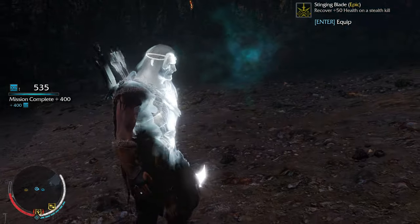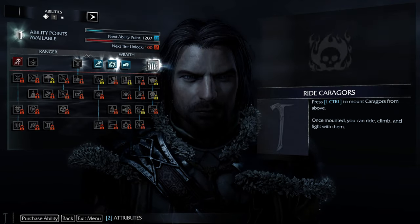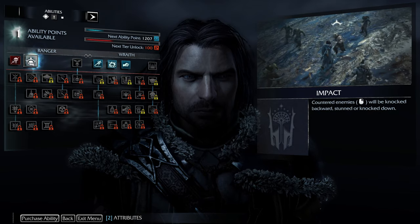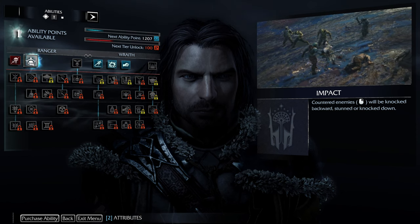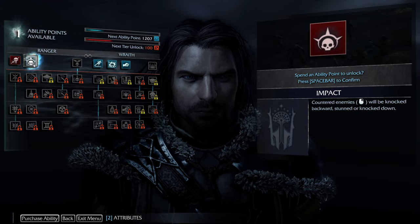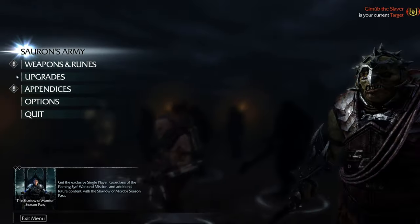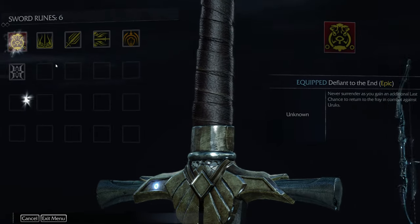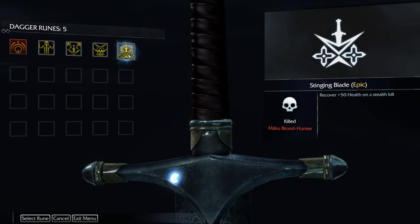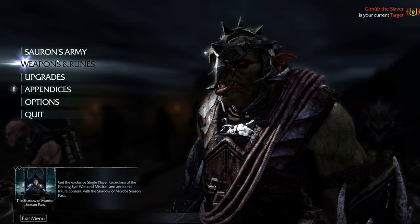Unlockable ability. Right Caracores — strike from above. Impact: countered enemies will be knocked backwards, stunned, or knocked down. I think that is a good one. Yeah, let's do this one. We have 150, still not enough. We've got another rune with the dagger — on a stealth kill. I think the one I have is still better.